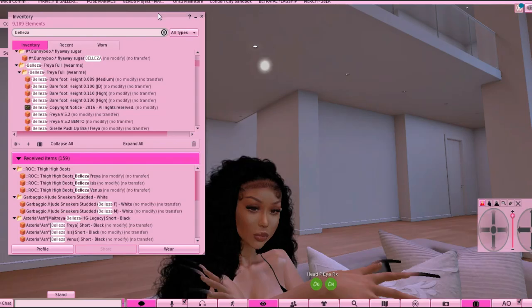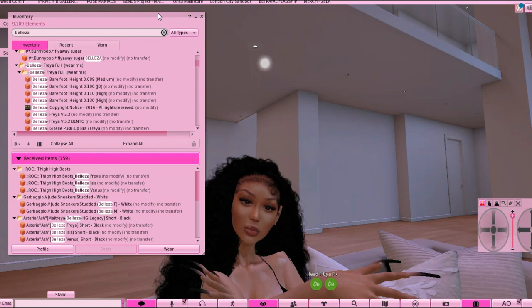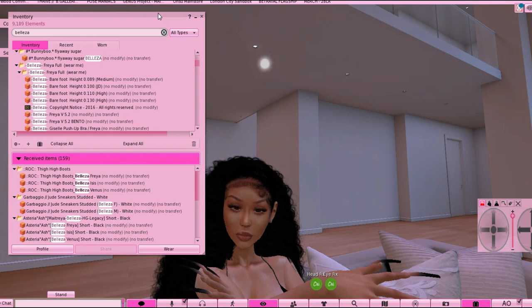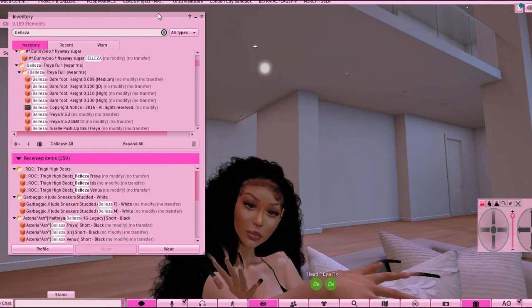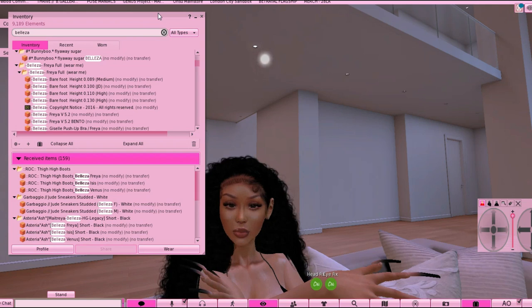Let me show you what you'd do — this is how to put an avatar together using Omega. I'm using the Belleza Freya body. What you're going to do: always press 'Add' when putting things on your avatar — the only time you press 'Wear' is when 'Wear' is the only option. First thing: pull up your body folder. Look for the alpha — 'Belleza Mesh Body Alpha' — right-click and press 'Add' or 'Wear.' This is going to hide the default body.